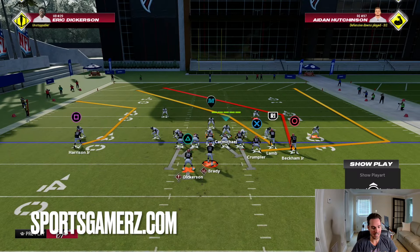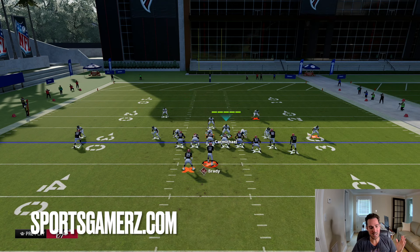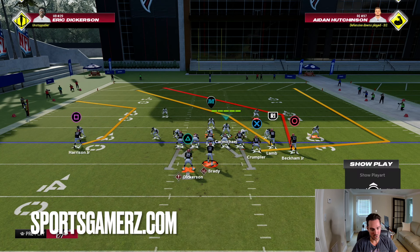You can slide protect left, and when the running back's to the left it works decently, but it's not the best way. A lot of people will tell you to slide left — it's not the best way. It's still a little inconsistent. The best way is actually to block the running back when he's on the left of the quarterback, and then slide protect right.